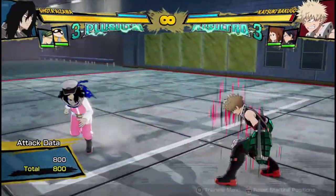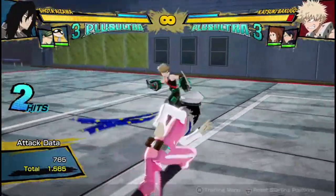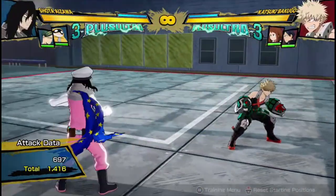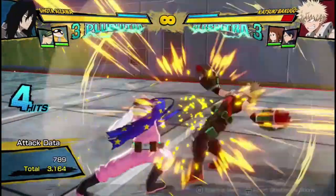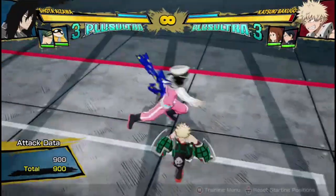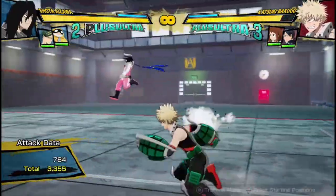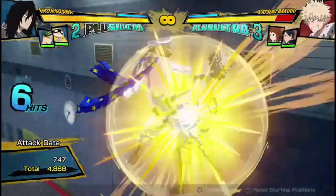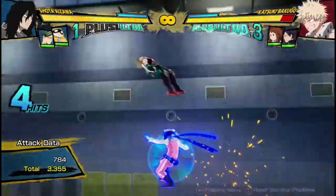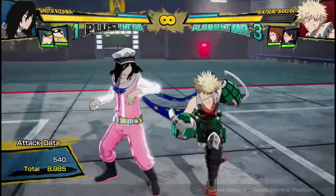His air armor attack is great in so many ways. It's not the fastest, but it is decently fast. What makes it great is it's a great combo ender but also a great combo starter — if you do it, you can go into your regular attack string from it. It's a really damaging combo ender that you'll always want to be using.